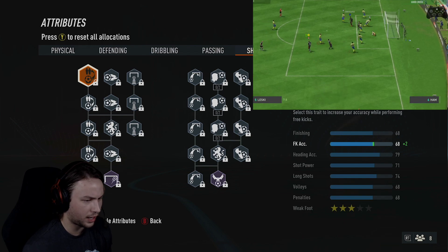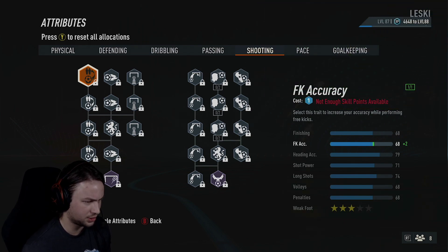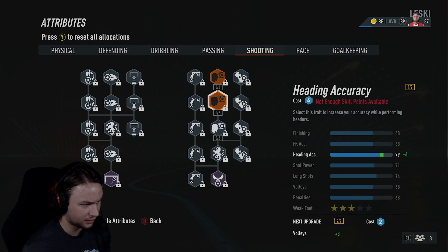On the shooting page, I don't have any skill points here — just the base shooting stats for a 6'2", 174 pound fullback. The one thing I was thinking about upgrading is heading accuracy. If you want to get in there for corners, set pieces, or arrive in the box for a late back post cross, then upgrading heading could be pretty good. We have 79 to start, which isn't terrible. Feel free to put some skill points on heading — you can get like all three upgrades to get heading into the 80s.